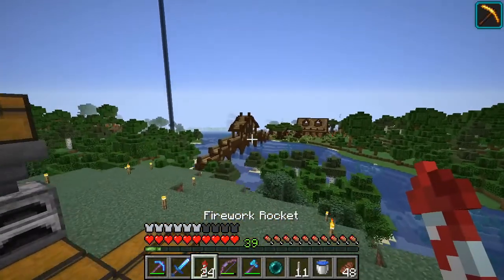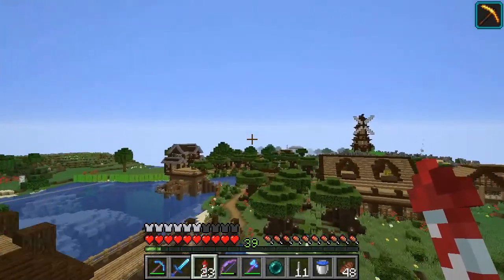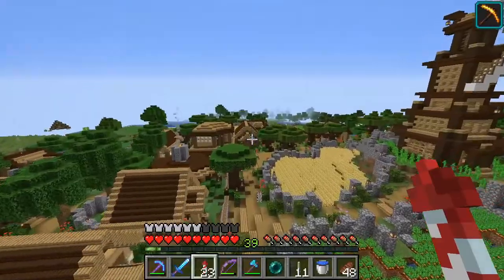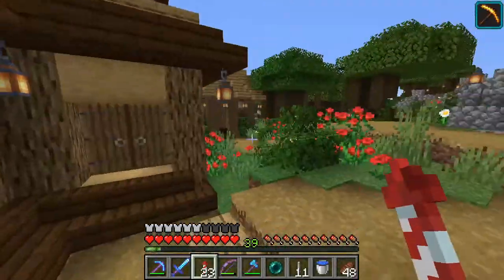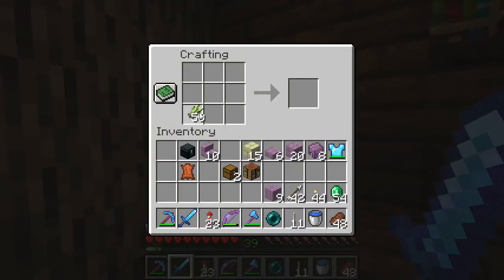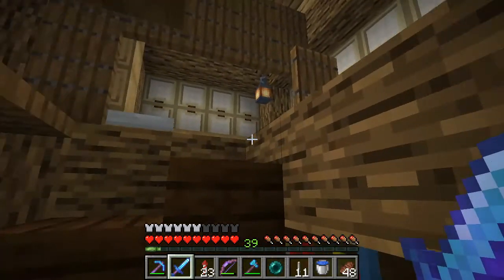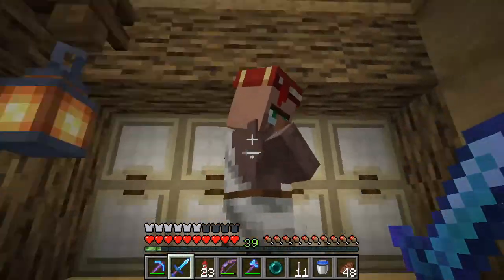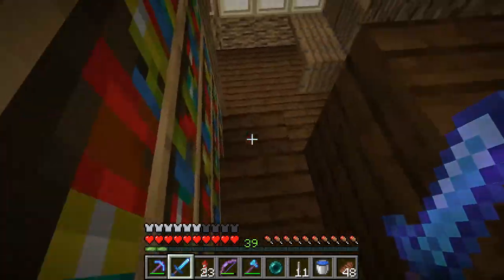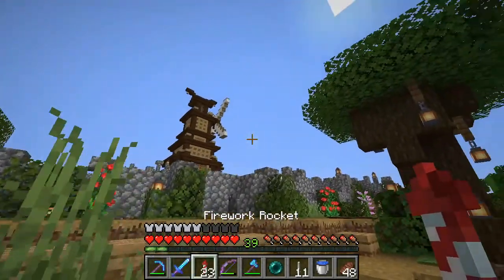We're gonna go - okay, double tap space, we go up, we slow down, we swoop in. Hey, we're here! Crafting table, give me one book please. Hello sir, where are you? Oh there you are, just hanging out by your lectern. Please and thank you - no need for depth strider.